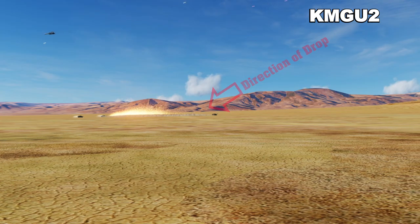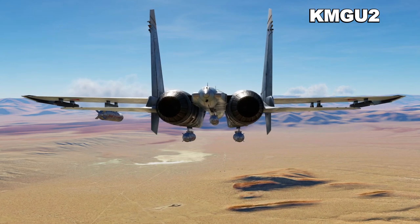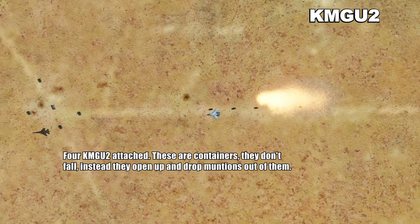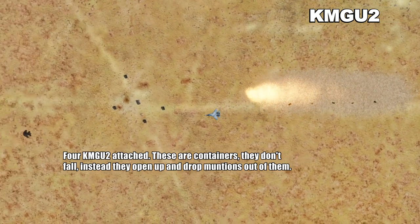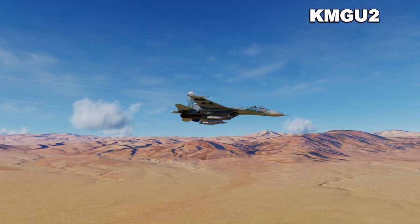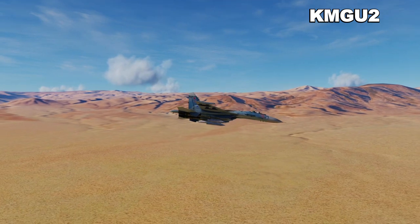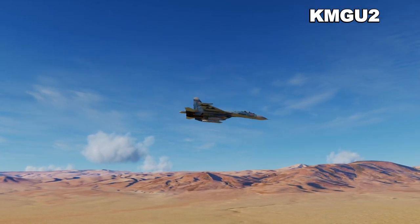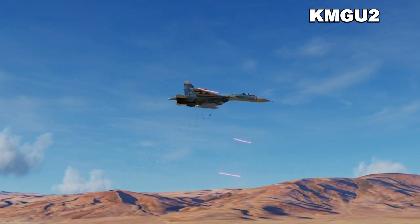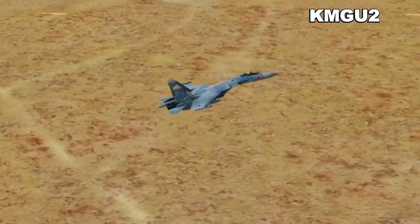The destruction from a KMGU is spread out across a longer range because you have smaller bomblets spread along the path of your overflight. The more KMGU containers you have, the longer the path of destruction will be. Unlike other bombs, KMGU containers do not fall away from your plane once you've depleted their ammunition — they stay on and continue to give you drag. If you want to get rid of them, you can use the weapon drop function to drop the containers and restore your aerodynamic qualities.